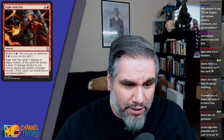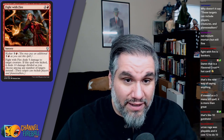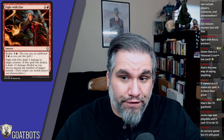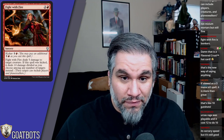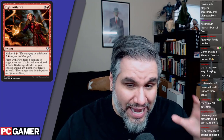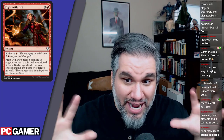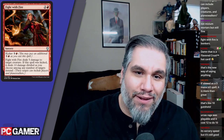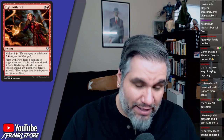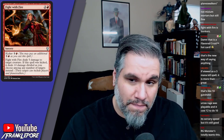Uro's Rage is playable and costs twelve to do ten — this is also divided, like six to their Chandra, three to their flyer, and one to their face. Thanks to the planeswalker rule change, you can divide damage to a player and a planeswalker. I'm far more excited about Fight with Fire than I should be because this is a lot of damage and a good rate at both ends.